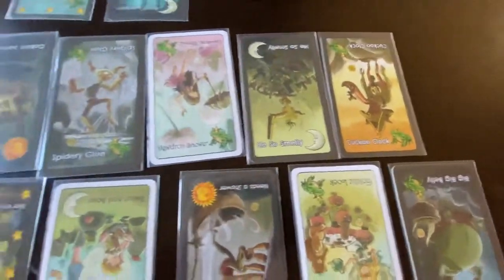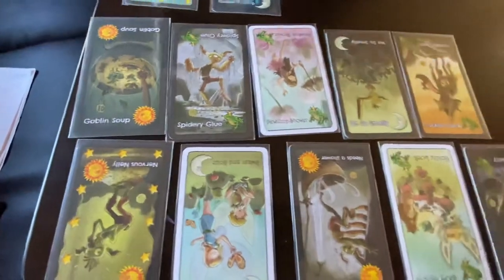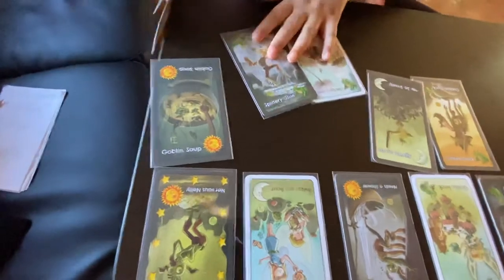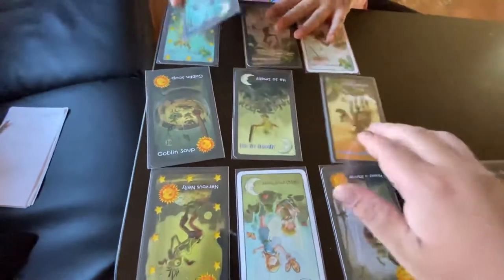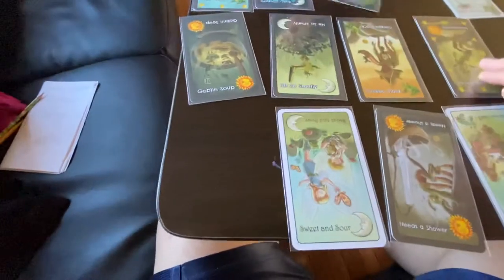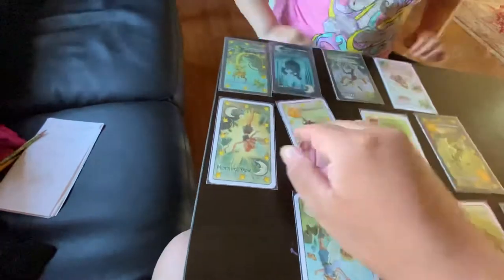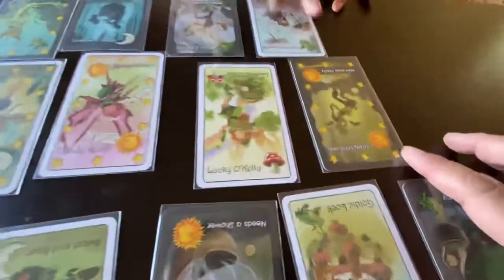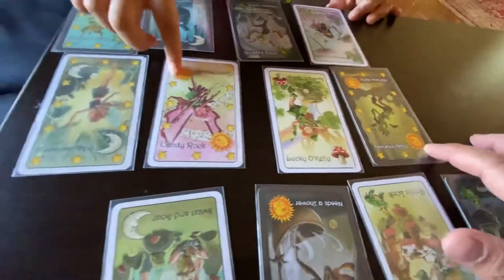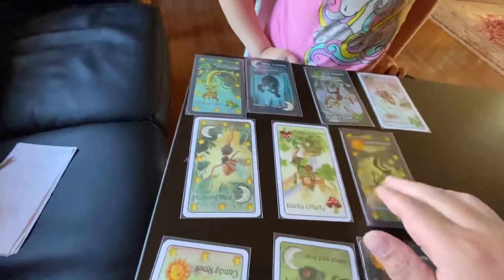Cuckoo Clock does not rhyme with any other ones, but it does have a frog icon — so you get Spattery Glue, those two cards. Now I'm going to play Nervous Nelly, which is a star card — every other card gets flipped over, even though it doesn't rhyme. There's a sun, so Daddy gets the candy card. The sun sign belongs to Daddy now.